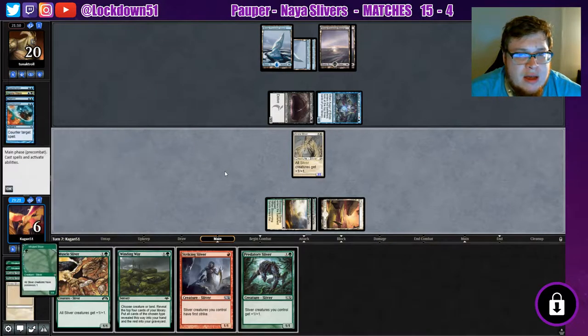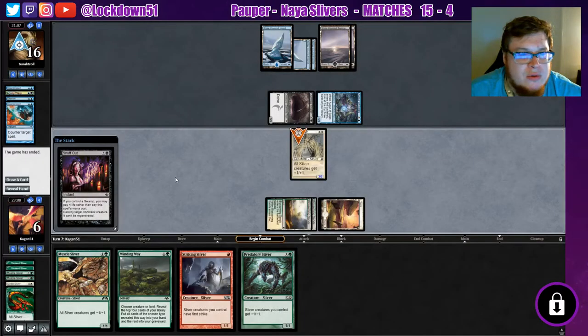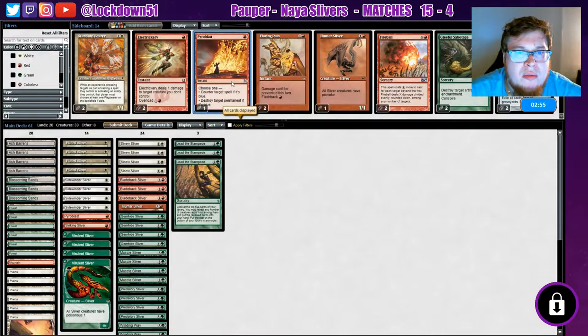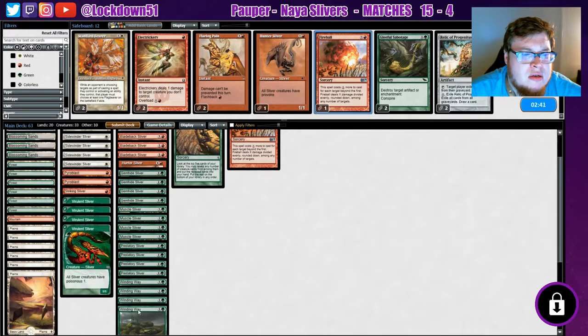They're letting me have my lord — pretty interesting. Yeah, I kind of just want to concede here. Let's see what their last card is — okay, yeah. Let's sideboard; let's get those Pyroblasts in. Fireball might be all right — we'll bring one in. Let's go ahead and drop a Winding Way.